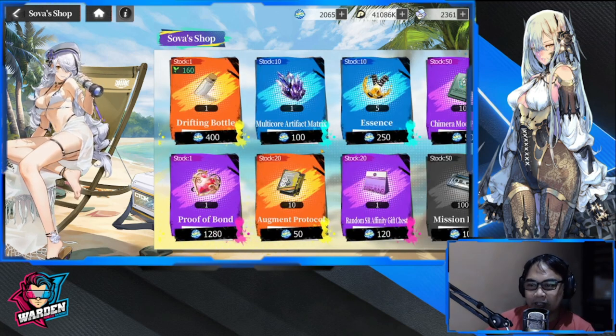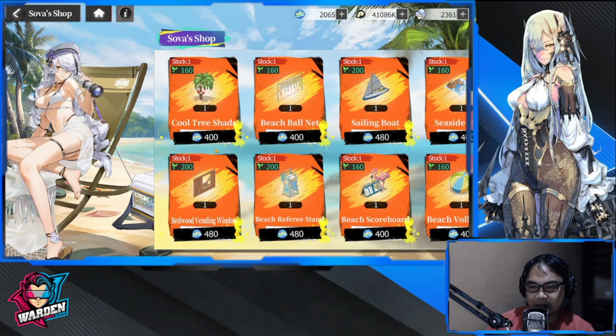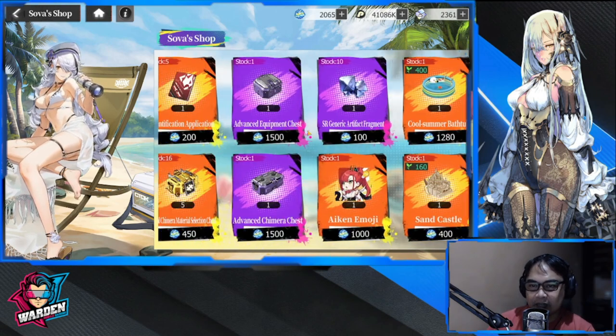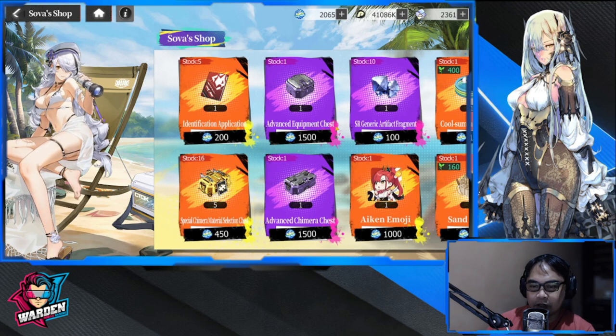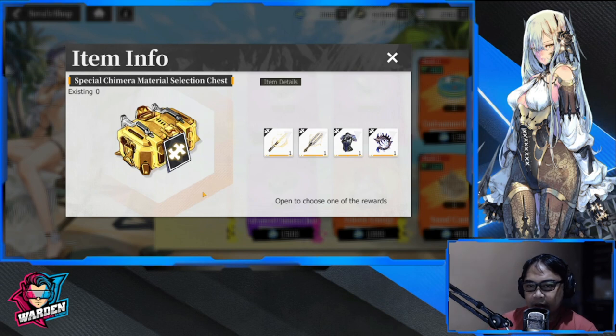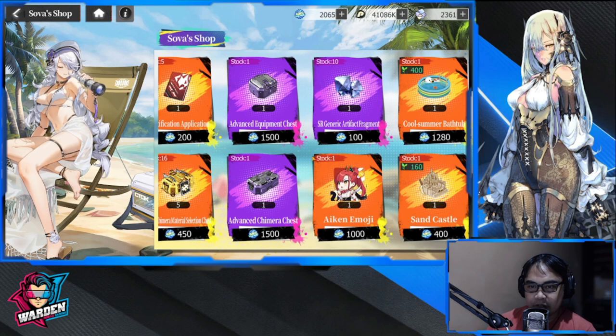Aside from furniture, the most important thing you could buy here is the Special Chimera Material Selection Chest. This is actually a good buy especially in case you need Chimera, particularly of SSR rarity — this is a solid purchase.